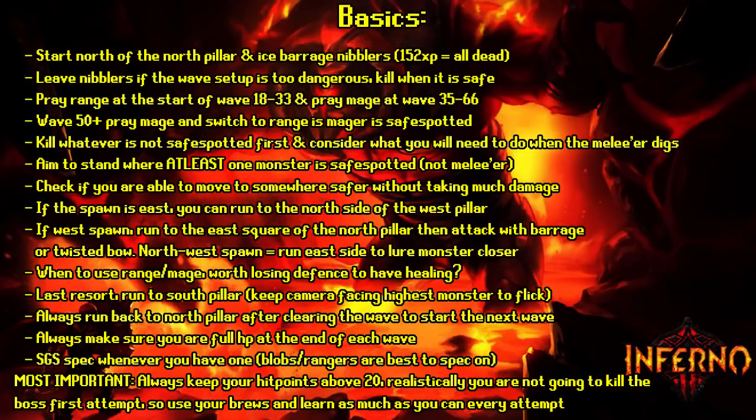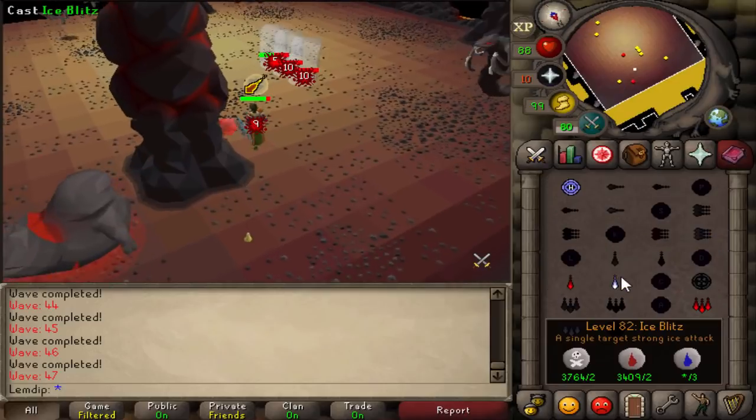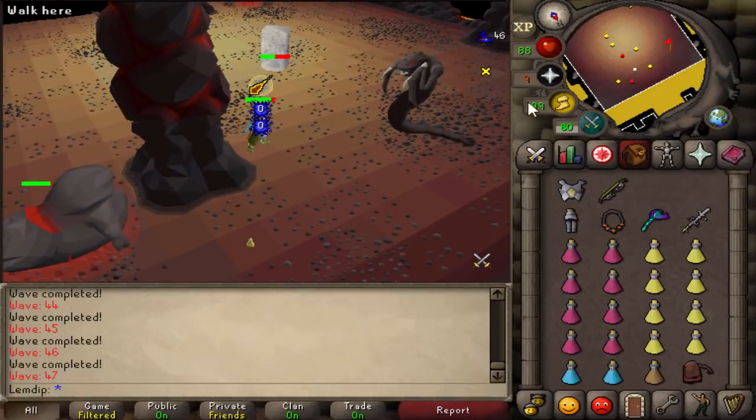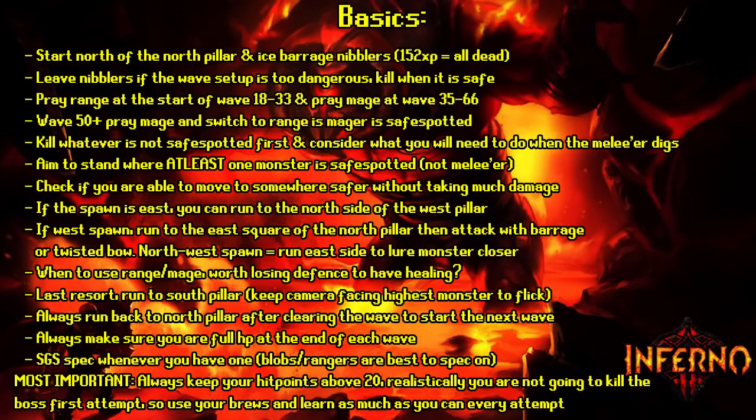For every single wave, stand where at least one monster is safe spotted — don't make that monster the melee since it will dig and appear next to you. Try to have the mage, ranger, or blobs safe spotted instead. Always consider if it's safer to move somewhere else, and do so as soon as possible with minimal damage. If a spawn is just east of the pillar, run to the north side of the west pillar — it'll get stuck there and anything to the southwest will be trapped.